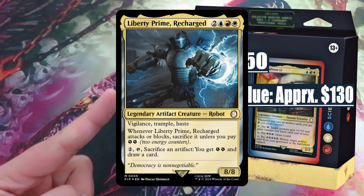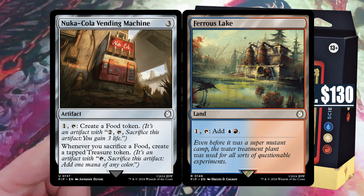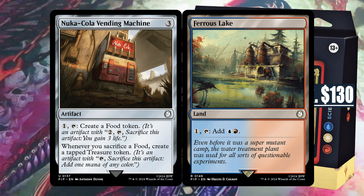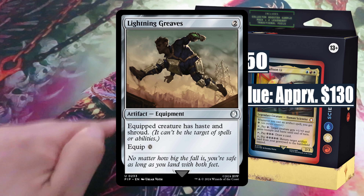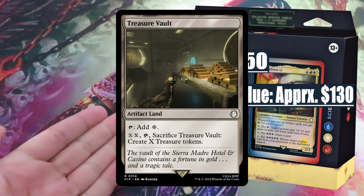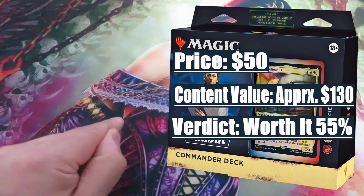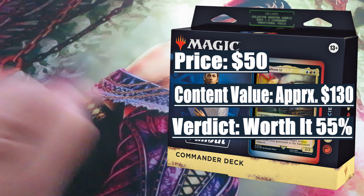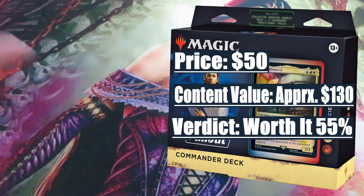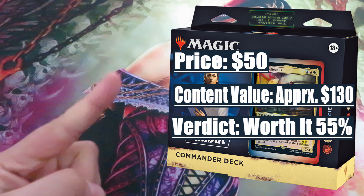Liberty Prime Recharged, valued at around $7; Intelligence Bobblehead, valued at around $5; and Nuka-Cola Vending Machine and Ferris Lake, both valued at around $3. In the reprint section, we have Panharmonicon valued at around $6, Lightning Greaves valued at around $5, and Treasure Vault valued at around $5. Verdict: worth around $55. It's the commander deck with the lowest content value, and hence the lowest verdict percentage. But as this deck is centered around energy counters, if energy gets a boost as a returning mechanic in a major set, things for this deck could become interesting.